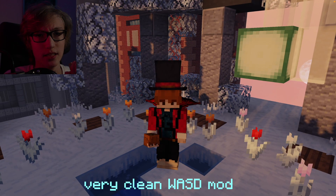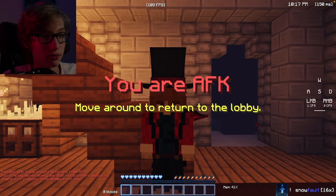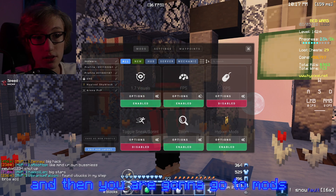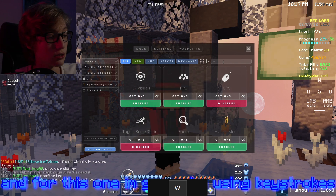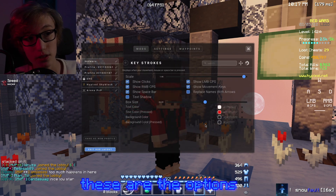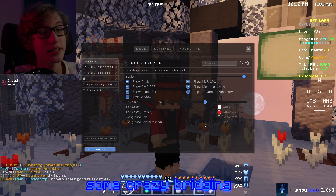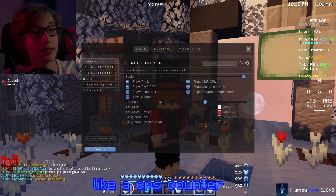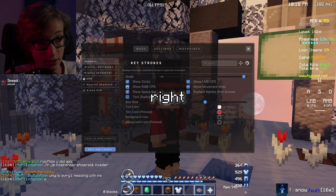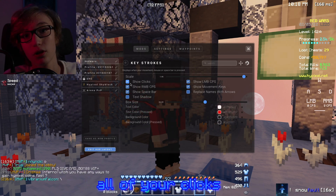So number one, have you ever wanted a very clean WASD mod? I'm gonna show you how to do it. First of all you have to press right shift, then go to mods. For this I'm gonna be using keystrokes - search keystrokes. These are the options that are gonna make your mods much cleaner. If you're not doing some crazy bridging, you don't need a CPS counter somewhere else on your screen. Just turn on show clicks and show right mouse button CPS - it'll show all of your clicks.